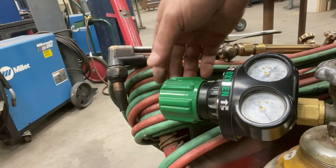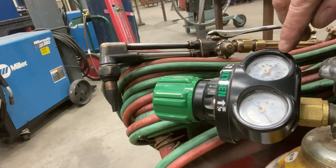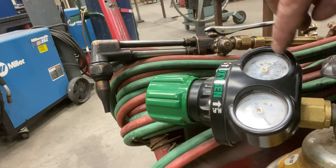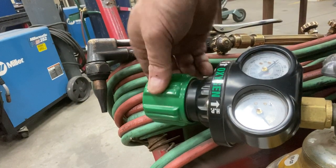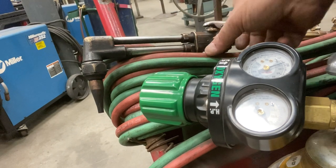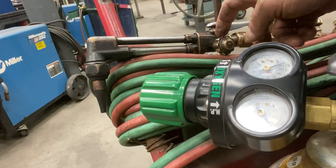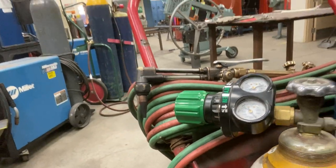It's just free-spinning at first, but now I'm starting to get some resistance. You can see where the 20 is on the gauge — I want to be between 20 and 25 pounds per square inch. I'm going to increase it until I'm between 20 and 25, then close the valve on the torch. My oxygen is now set.